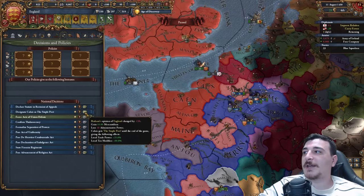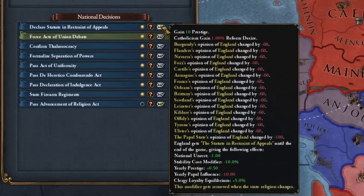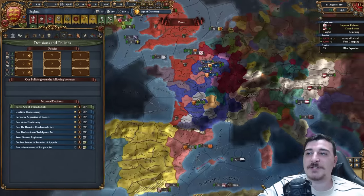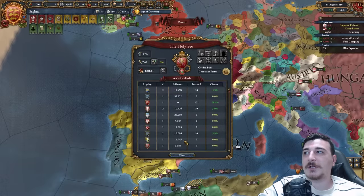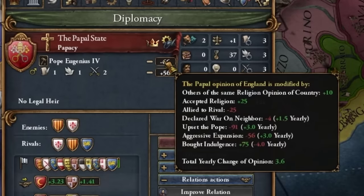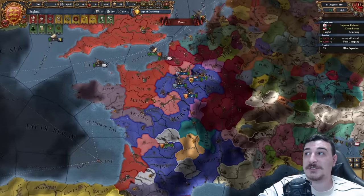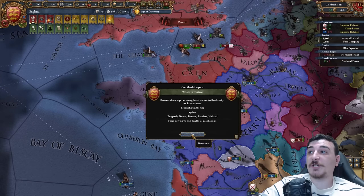We can also declare Calais the staple port, getting 10 mercantilism, and we can declare the Statute in Restraint of Appeals. We're not going to do that because it's going to lower our relations with the French. However, we will be buying indulgences with the Pope because I'm pretty sure he's going to excommunicate me — he's got a lot of beef with me. Upset the Pope: minus 91 relations alone, which is pretty bad.